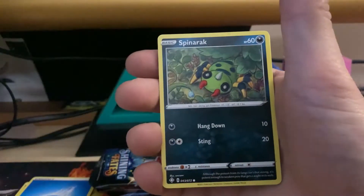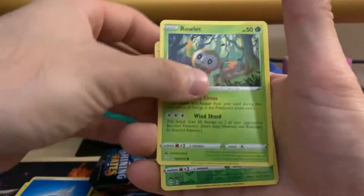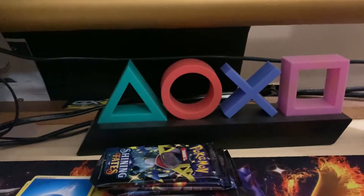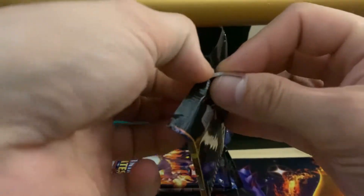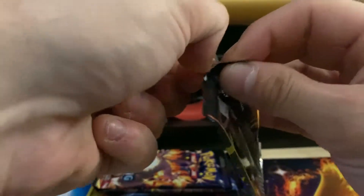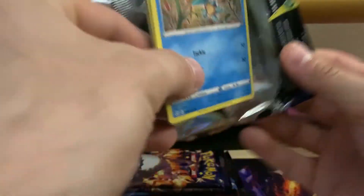Got a Grookey, Morpeko, Spinner Rack, Weasel Roulette for the reverse. We got a Thwacky on the end, just a regular rare Celebi. This is okay for now. Definitely getting a little bummed, but you can't really go into these hoping for the best — I've already had my luck for the past couple weeks, so getting a dud here and there isn't a big deal.